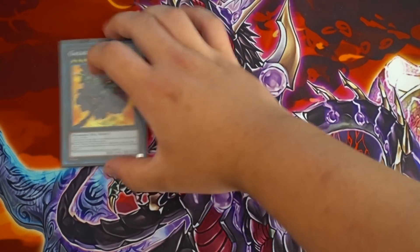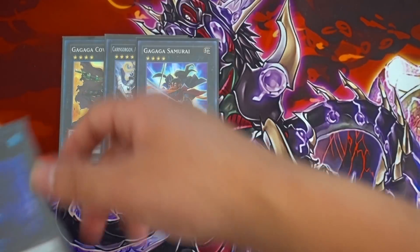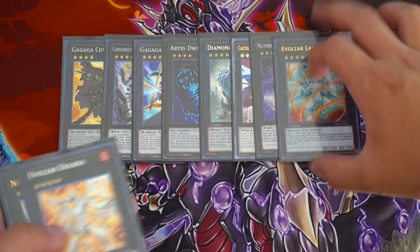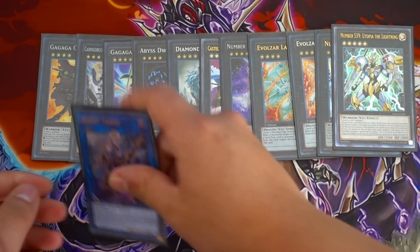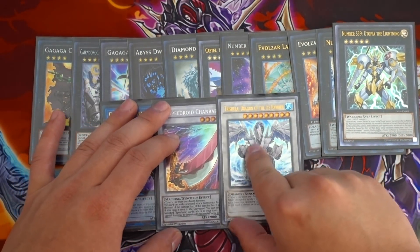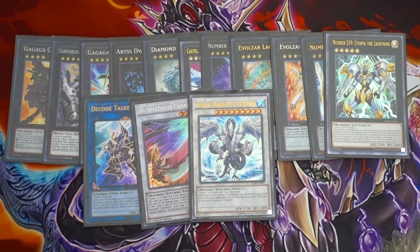For the extra deck: one Cowboy, one Castel, one Abyss Dweller, one Dire Wolf, one Number 39 Utopia, one Utopia the Lightning — standard Rank 4 XYZ plays. One Decode Talker, which you can actually make in this deck. Last but not least, Zambala and Trishula Dragon of the Ice Barrier — both really accessible. That's pretty much it for the deck profile. Remember guys, use my deck as a guide for what you can play in your own deck. Let me know what you think about this deck list in the comments below, subscribe, and smash that thousand plus likes. Let me know if you want to see a True King version. Stay tuned — this is Sam from Team Samara, signing out.